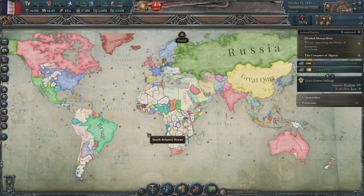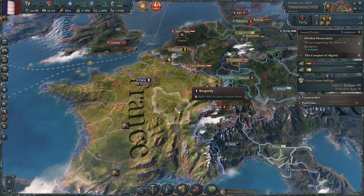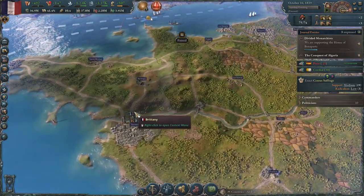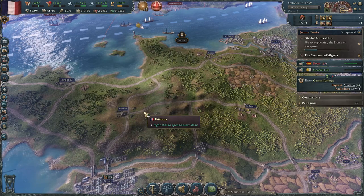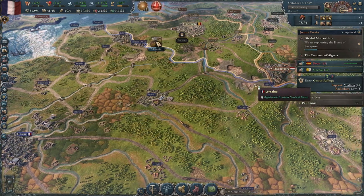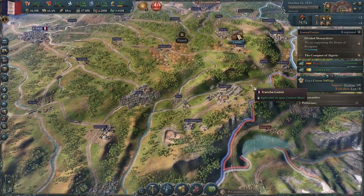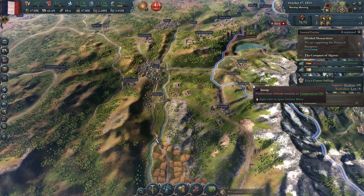Hey, what's up guys, I'm Frank Torn and welcome back to Victoria 3: Voice of the People, as we're playing as the Kingdom of France. In the first episode I did forget to do a few things I like to do - the first one is to zoom in close and take a look at our lands so you can see what they look like at the beginning of the game. We'll look at it here in 1839, a few years in, but that's okay. Let's play at a slower speed so we can see the trains moving.